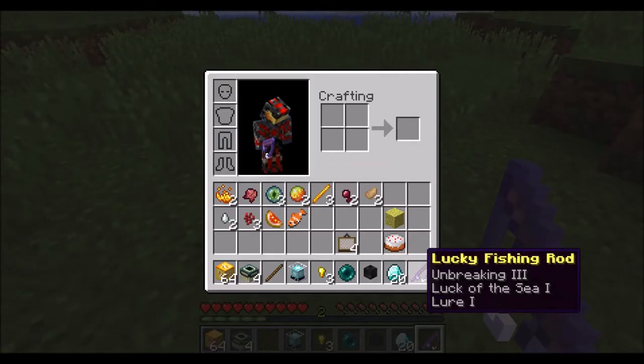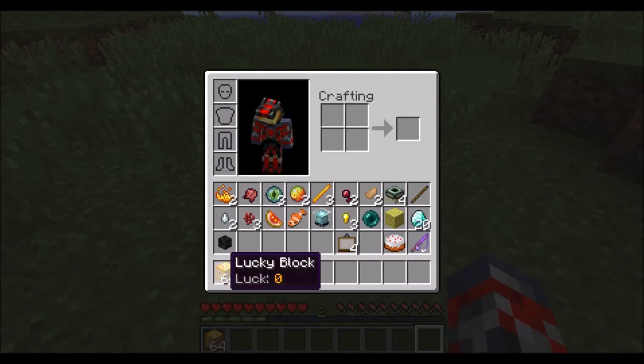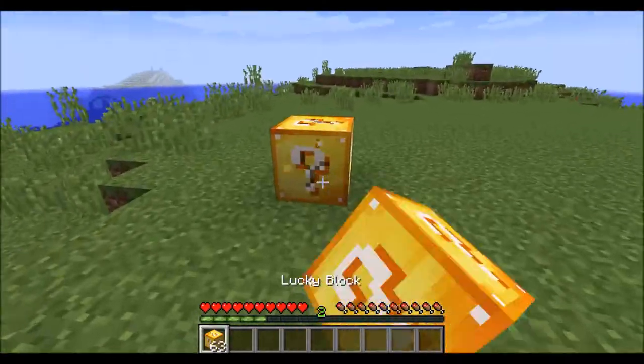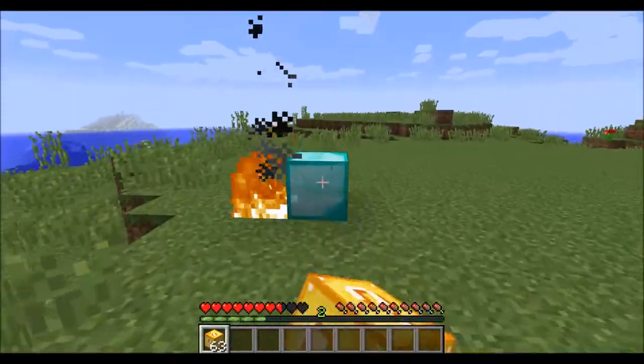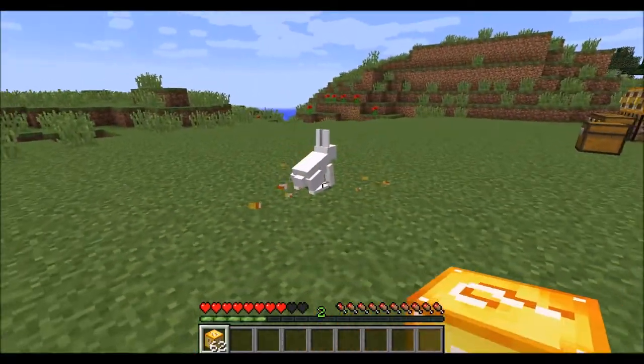We got a lucky fishing rod — that is pretty good. So now we'll go ahead and test out more of our lucky blocks. Oh my god, we got a piece of diamond, that's pretty good. Let's see what we got now.